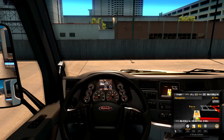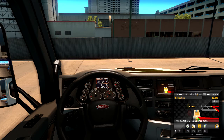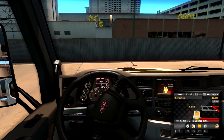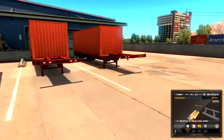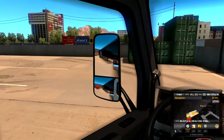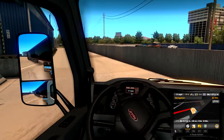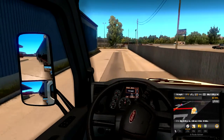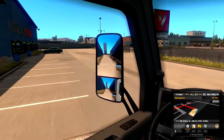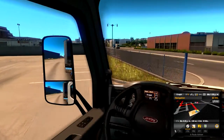Handbremse? Anscheinend nicht. Temperaturen. Geschwindigkeitsanzeige — die hätte ich gerne. Wo geht's hier raus? Da lang hoffe ich mal. Und ich sehe da gerade so ein Fragezeichen-Icon auf der Mini-Map.